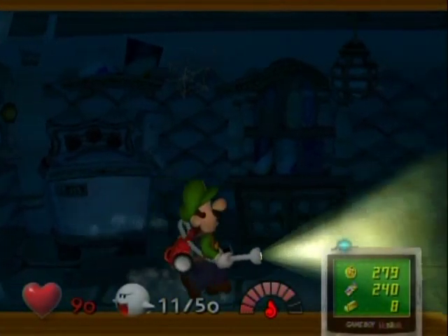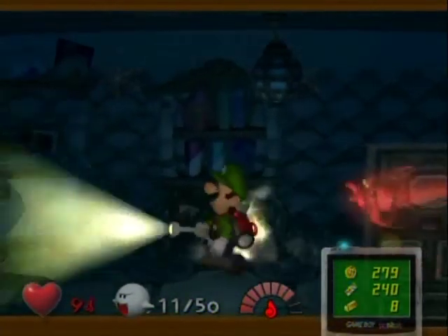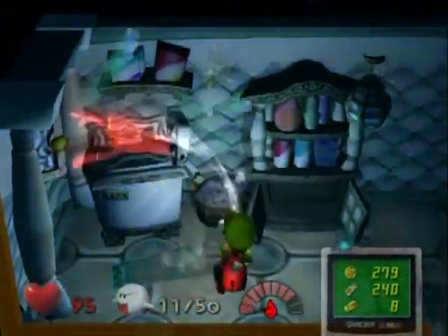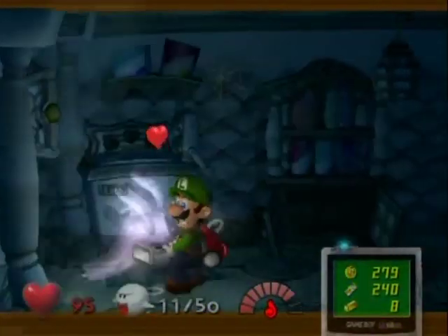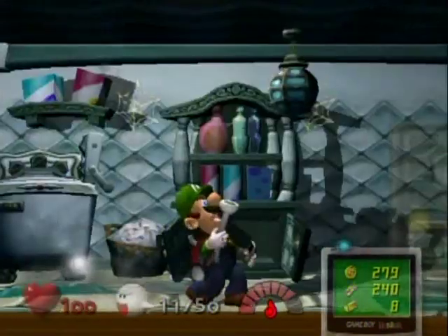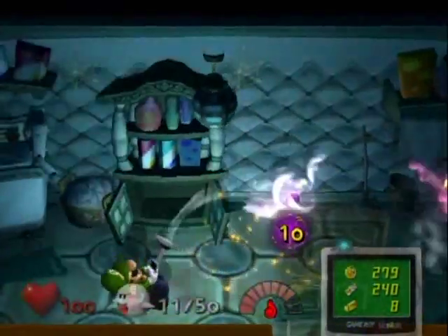Hello everyone and welcome back to the walkthrough. It is now time to finally clear out this room. Those red grabbers give you damage and stun you if they grab onto you. Remember that washer right there because it contains something you definitely want — in fact you need it to complete this game. That's Mario's glove.